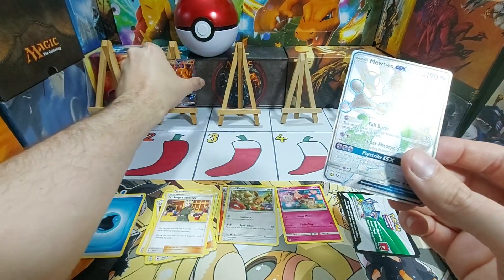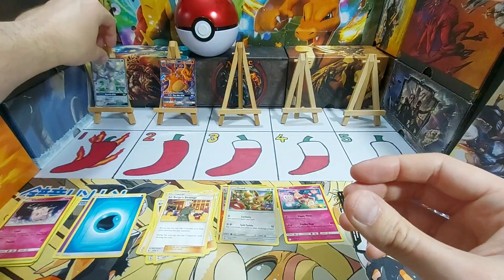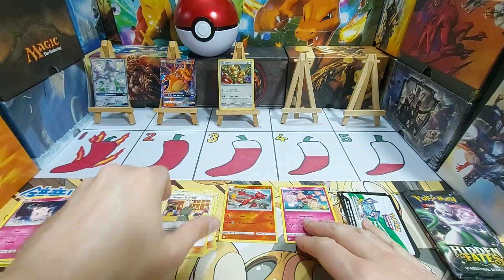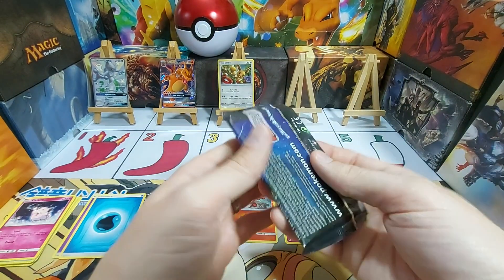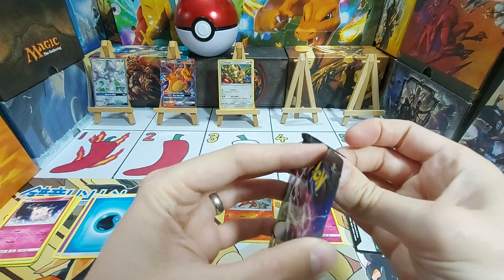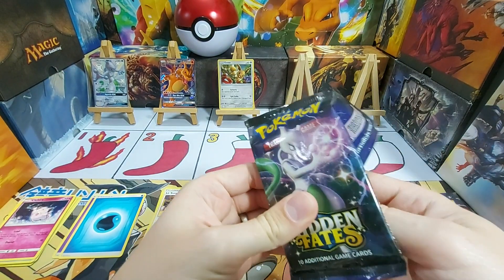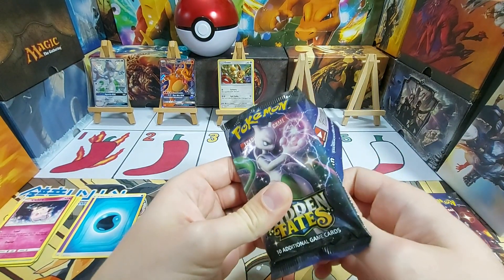Charizard, you can knock down a spot. We'll take Mewtwo GX at the top and we'll stick an Eevee on for number three as well. We've only got two packs left, we need to fill up the rack. That's a very good hit. Mewtwo — not the top hit but it's not too shabby either. We're looking at about £50 upwards for the Mewtwo at the moment.